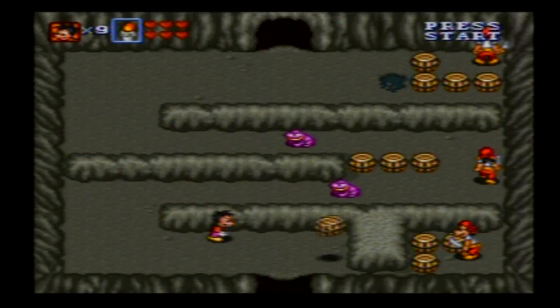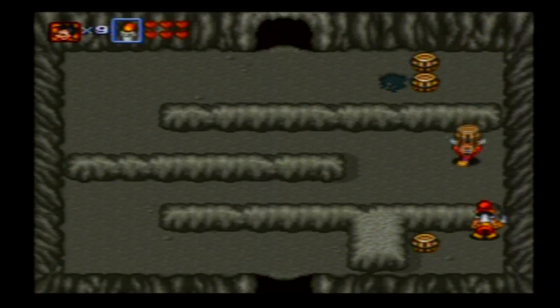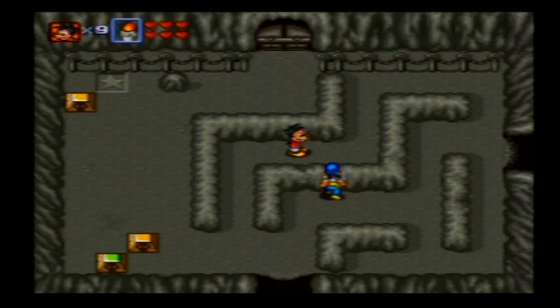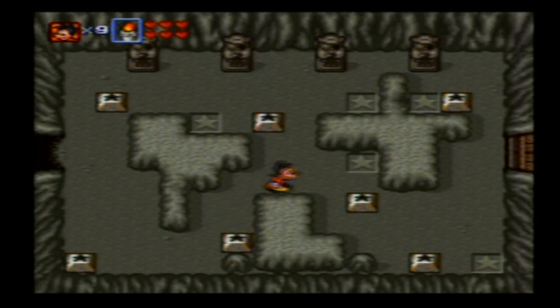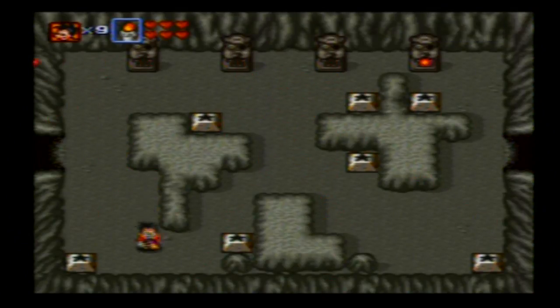Didn't we do this room already? Thank you for that. I think I'm gonna use that last barrel to kill you, too! This room, we have a choice. Go up for puzzles, or go right for combat. I am going to go right for combat first. Once I get to the point where I need to go in order to meet up, I will backtrack, and then do the puzzles.